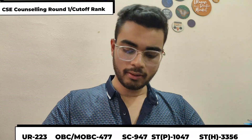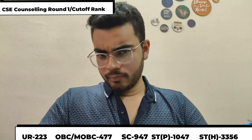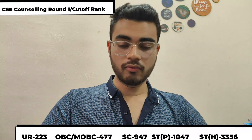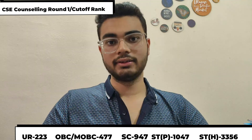200 rank is a total of 200 rank. And if you have OBC, you can see 450 rank. And next SC, you can see 900 rank is a total of 900 rank. That is the amount of 100 rank is a total of 100 rank. And it is the amount of 100 rank is a total of 300 rank. It is a total of 300 rank and it is a total of 100 rank.